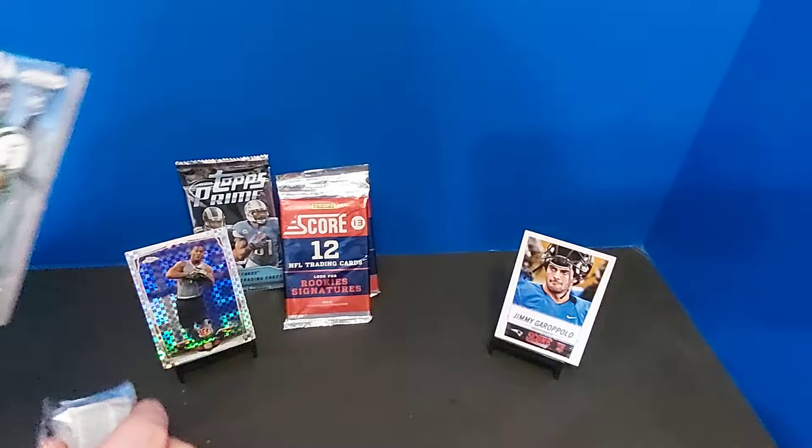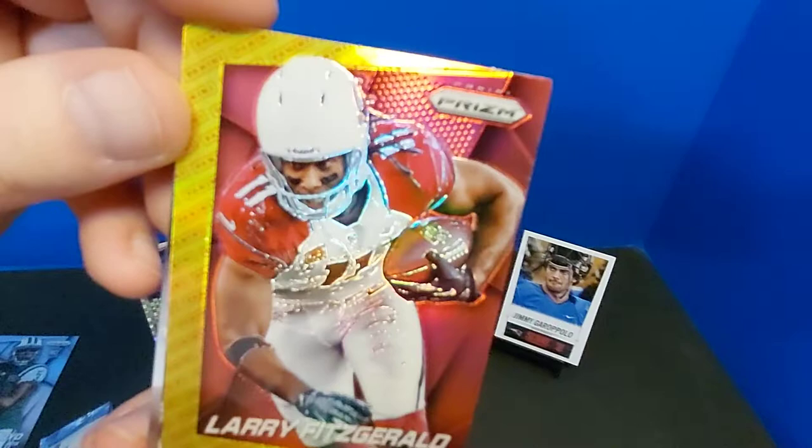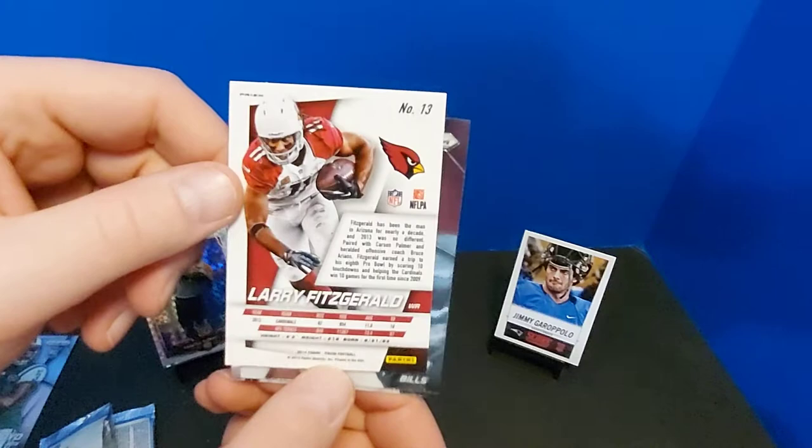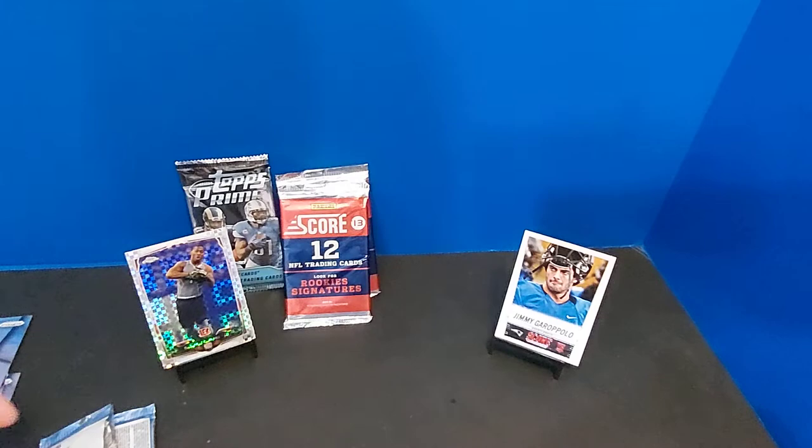Taj Boyd rookie. I don't know how much that's worth but that's cool — it's even got a Panini logo thing on it. Let's look and see what's going on here. Is that just what the Prism looks like this year? I don't know if I've opened that. But that's great. Kiko Alonso and Steven Jackson. So even if we're not going nuts out here with these cards, we're getting some pretty solid hits.